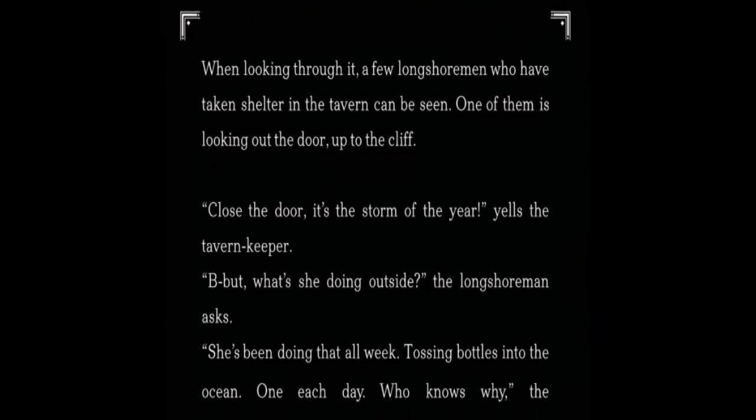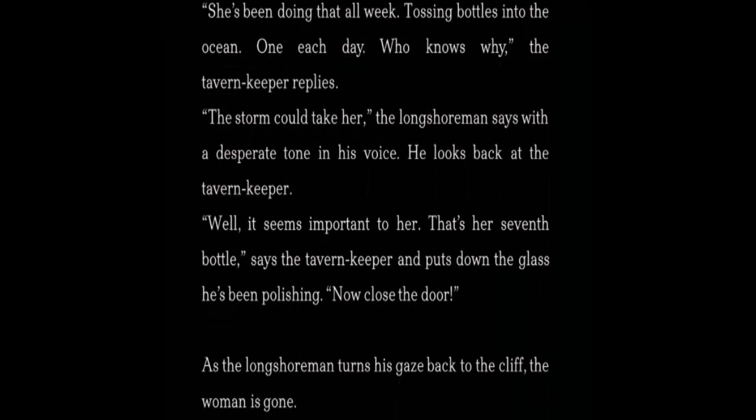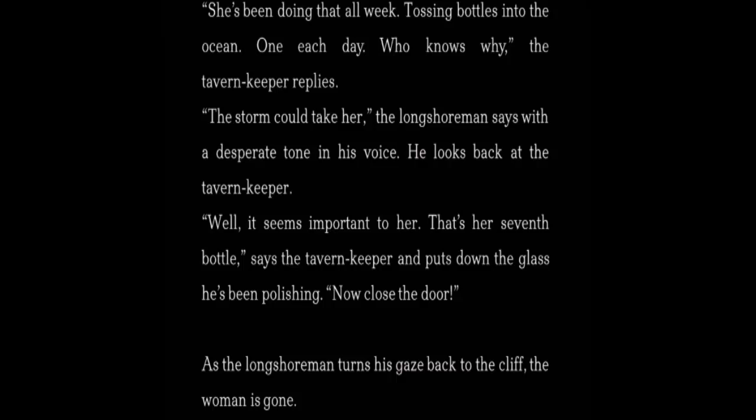So let's head down Stargaze's nave. Oh look — broke a telescope. While looking through it, a few longshoremen who have taken shelter in the tavern can be seen. One of them is looking out the door, up to the cliff. 'Close the door! It's the storm of the year,' yells the tavern keeper. 'But what's she doing outside?' the longshoreman asks. 'She's been doing that all week, tossing the bottles in the ocean. Each day — who knows why,' the tavern keeper replies. 'The storm could take her,' the longshoreman says with a desperate tone. He looks back at the tavern keeper. 'Well, it seems important to her — that's her seventh bottle,' says the tavern keeper, putting down the glass he's been polishing. 'Now, close the door!' As the longshoreman turns his gaze to the cliff, the woman is gone.